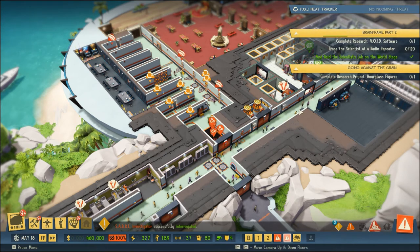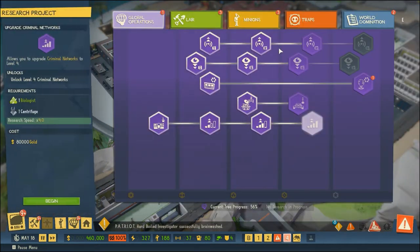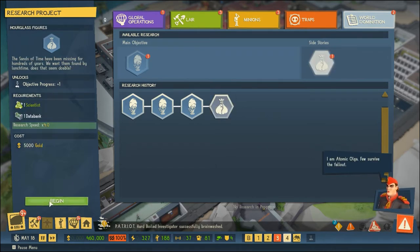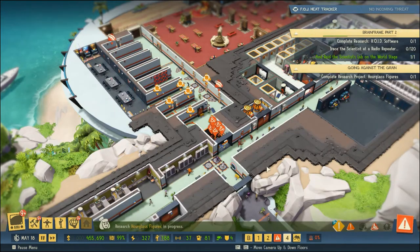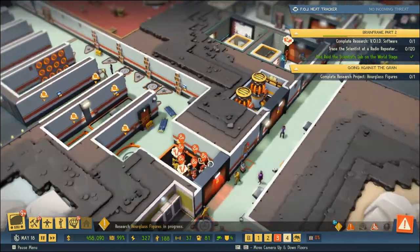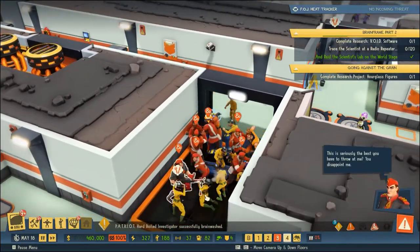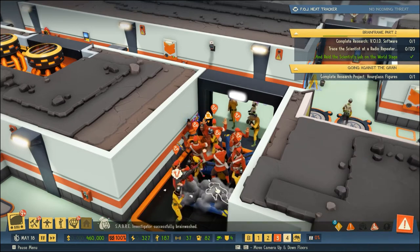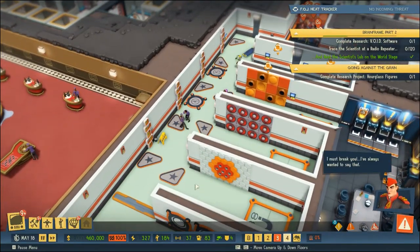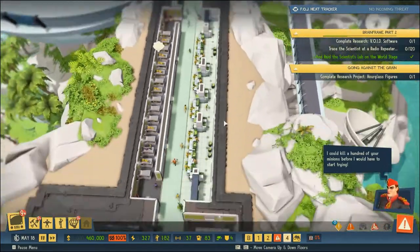Okay, so the first thing we need to do is complete research project hourglass figure, so we will do that in our research menu. Looks like we also have our main objective which is to upgrade our void software, but we will do our side story there first. They are still duking it out over here - Olga is a force to be reckoned with. Looks like we've captured a couple, but they've just left a path of dead minions in their wake.